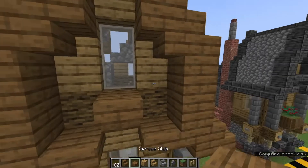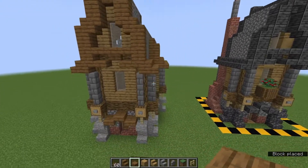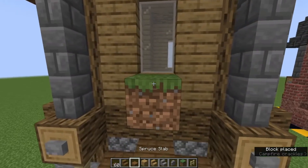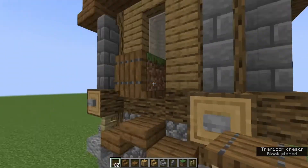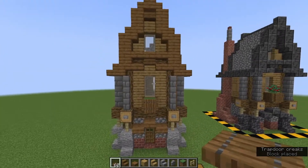On this side it's very similar — we've just got a couple of extra stair blocks. At this level we've got a slab, and at this level we've got a slab. We've got a stair upside down below the window again, so if you want to put a flower pot decoration you can. Then we've just got some more slabs here and here. Grab a grass block or dirt block, grab your spruce trapdoors, place them against the block, flip them up, and then you've got another nice little window box.